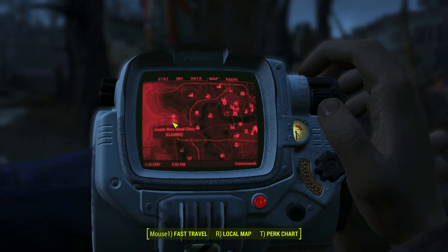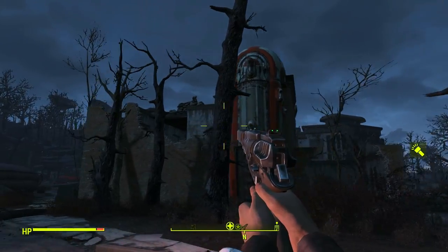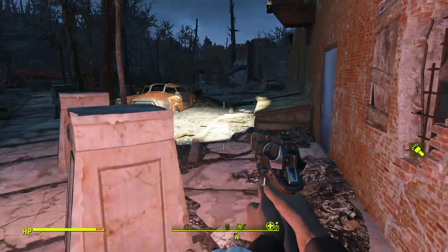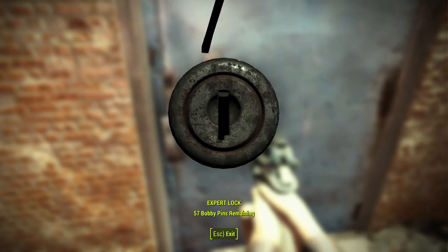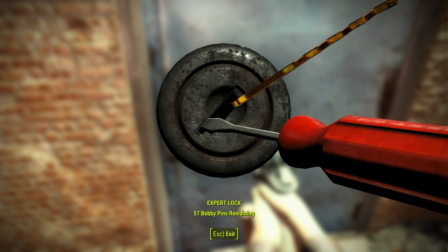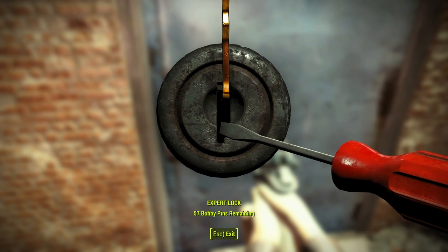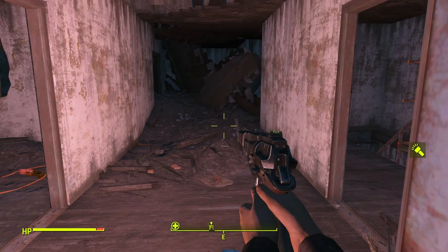Let's take a look at how we can acquire this weapon. It is at the Greater Mask Blood Clinic, which is fairly close to Diamond City. You're going to have to unlock a door that's an expert lock, but if you can't unlock expert locks just yet, you can still get into this building. The weapon is on the bottom floor, and in this guide I'll be showing you how to get in using the lockpick.